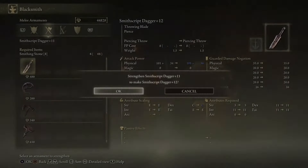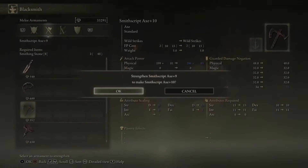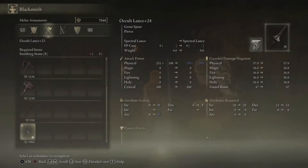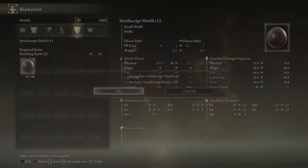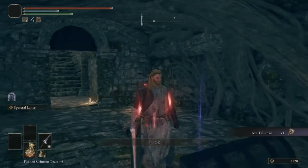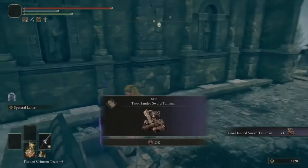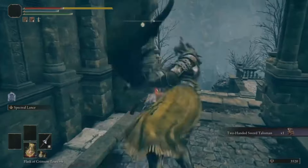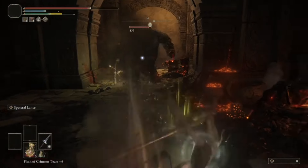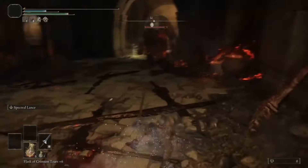After a massive upgrade montage getting all the weapons up to at least plus 12, using runes from a source, we grab the Axe Talisman to increase our charged throwing attacks by 10%, plus another talisman in the DLC for 15% more damage for two-handed weapons. We totally don't die to this guy, then we farm for more throwing weapons.